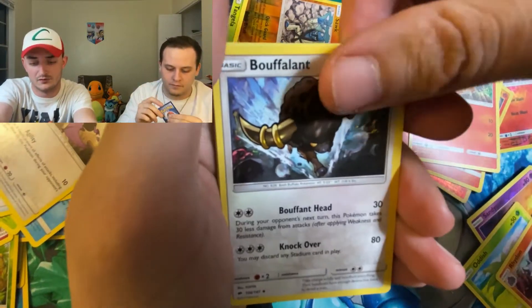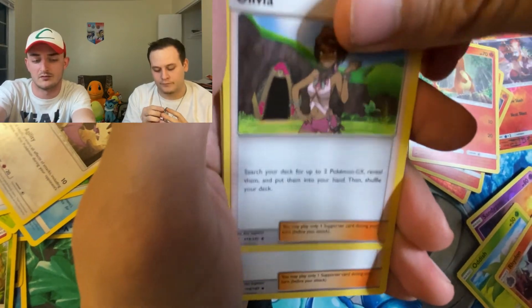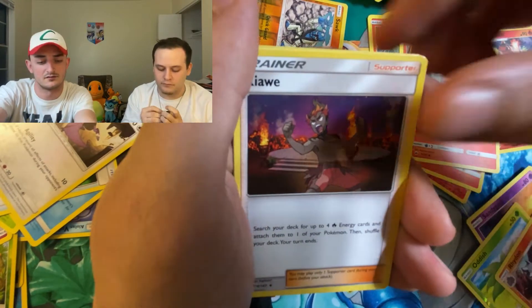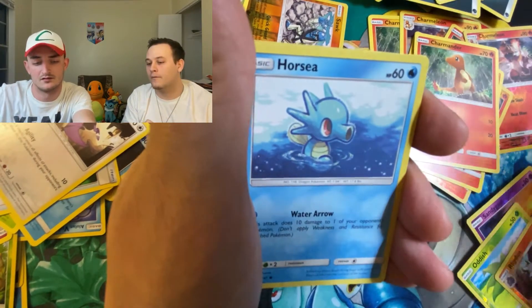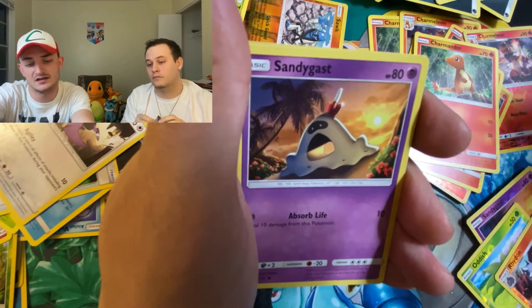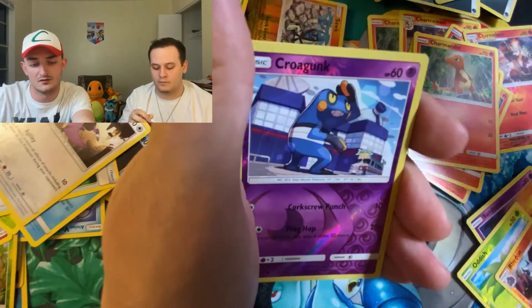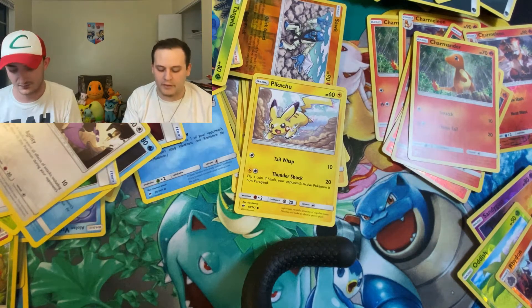You've got Fire Energy, Bouffalant, Olivia — she has the Dusk form Lycanroc — Kiawe, a dude with the Charizard, Mudbray, Horsea, Venipede, Sandygast, Morelull, Reverse Croagunk, and Lattern. Non-Holographic Rare.